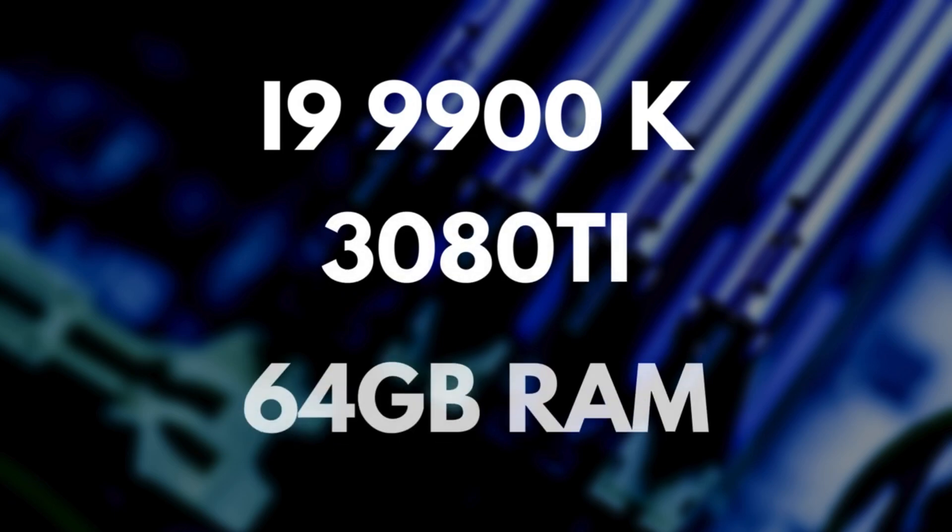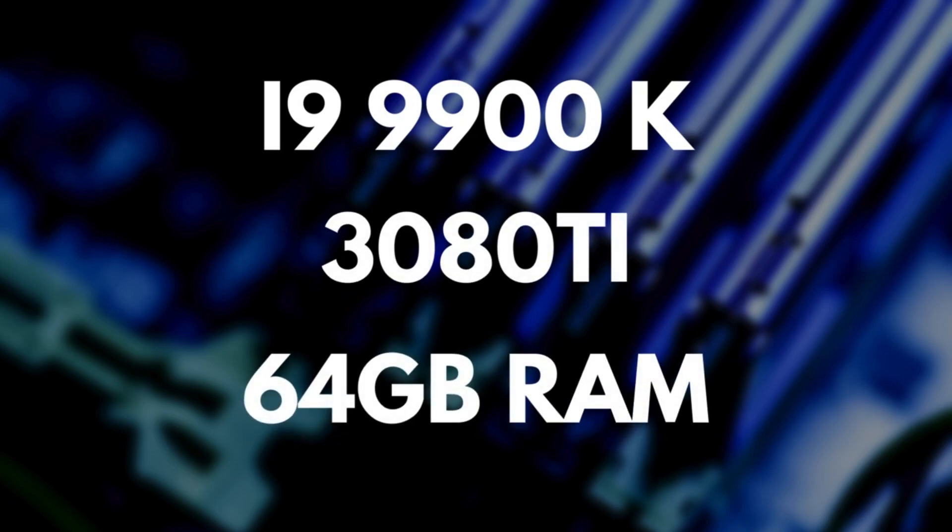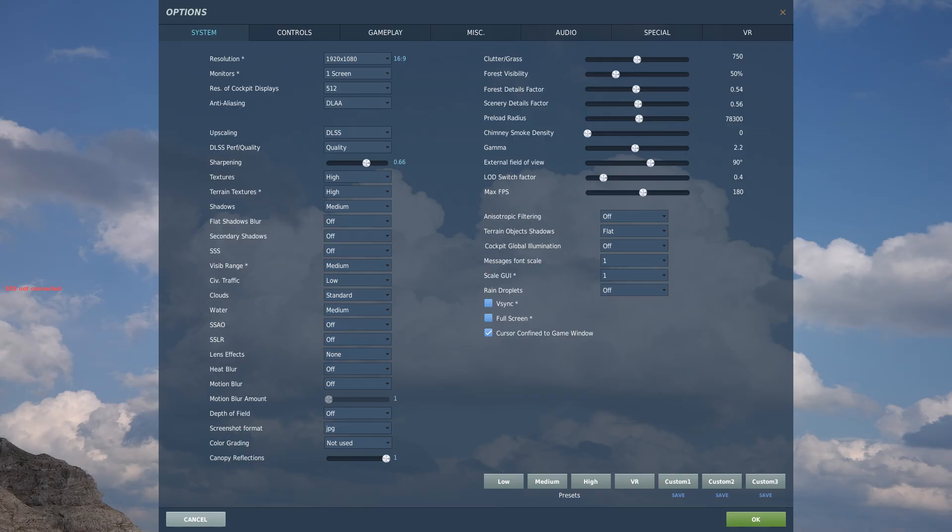The second test is on a somewhat lower-spec computer: the i9-9900K — a somewhat old CPU you can't buy anymore — a 3080 Ti, and still 64 gigabytes of RAM. With the 4090 system everything was set to high, but for the 3080 Ti system some settings are on high, some set to medium, and some off. You can certainly get better performance by setting some of the high settings to medium.